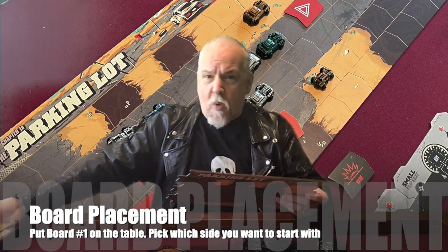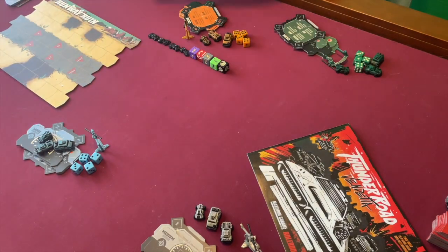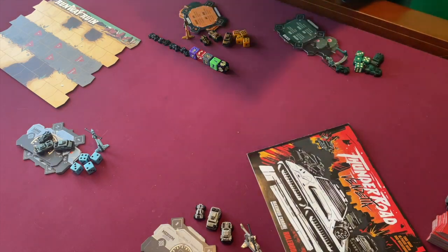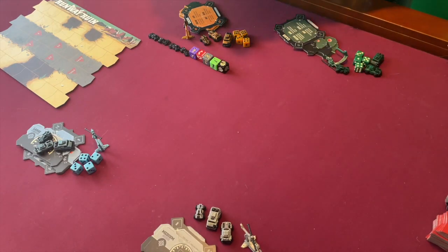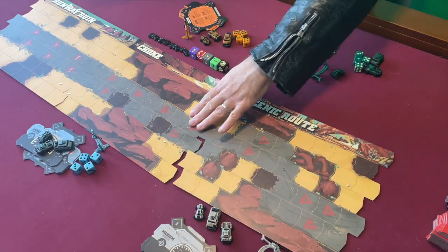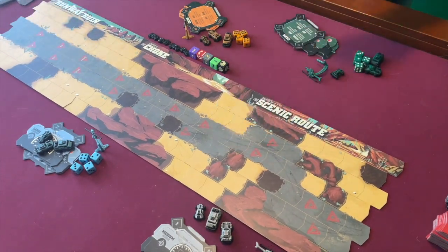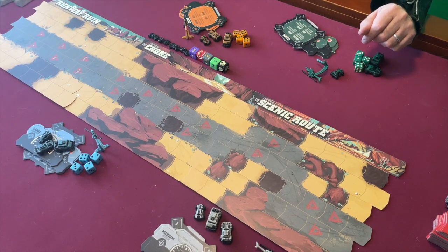Take board number one and place it on the table. It's your call as to whether you want the A or B side up. Next, shuffle the remaining four boards and randomly pick two of them to put in front of the first board. Again, it is your call as to whether you want the A side or the B side up. You now have three road segments connected in a row starting with road one. Put the remaining two roads aside for now.